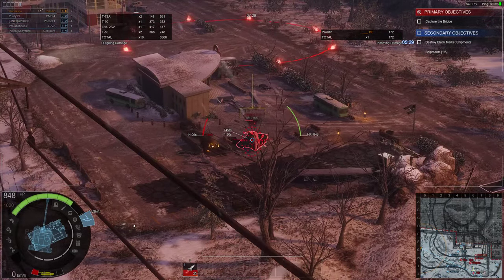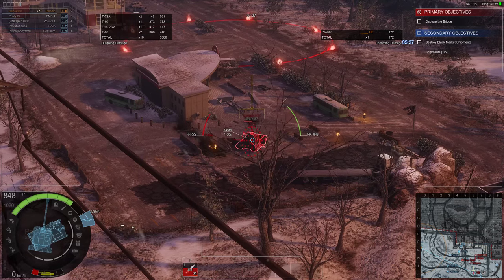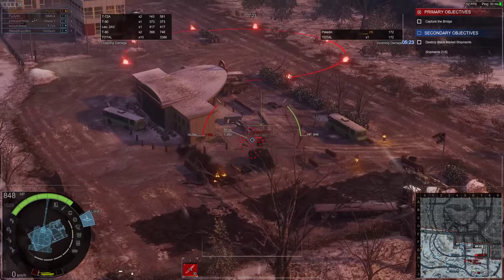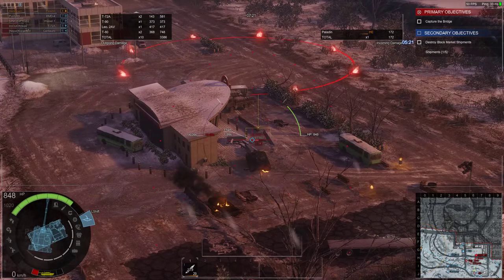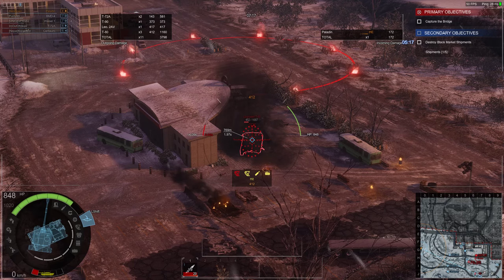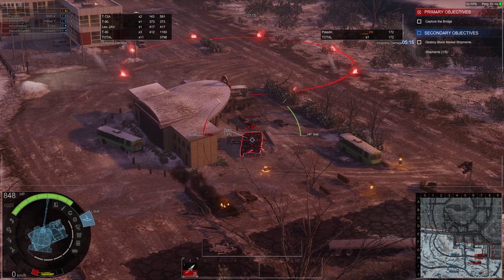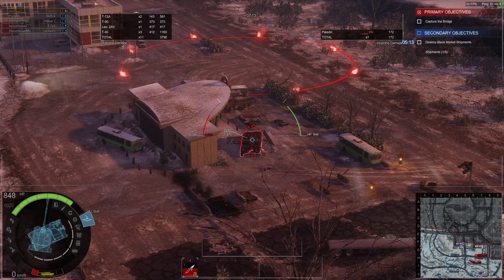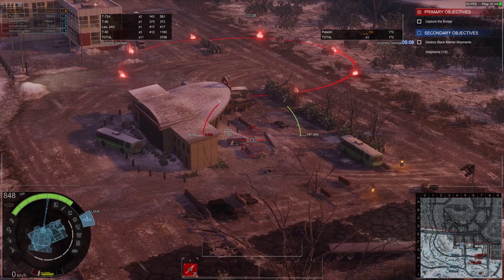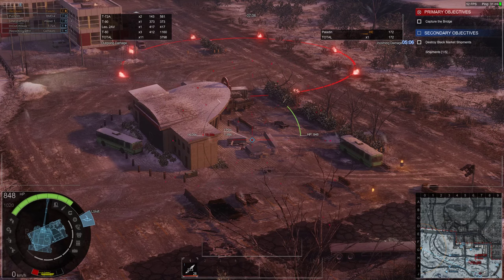It does frustrate me when you see artillery going for those lightly armored vehicles with less than 100 health left, when sitting right next to them is a Leopard 2A6 with its frontal armor towards the rest of your team's guns — and they just can't penetrate him from the front. Artillery can do damage to them hitting on the engine deck; you might even set them on fire. But you know what players are like.